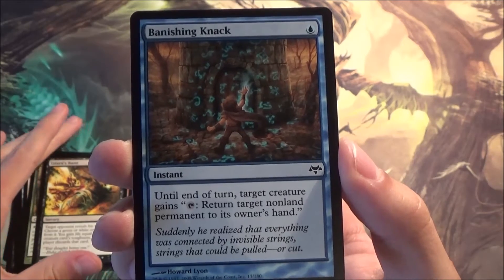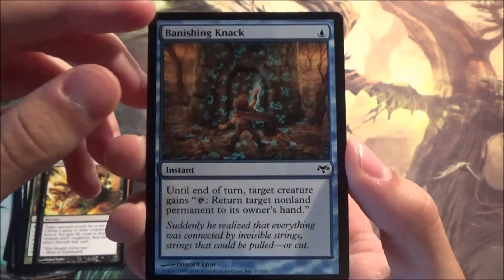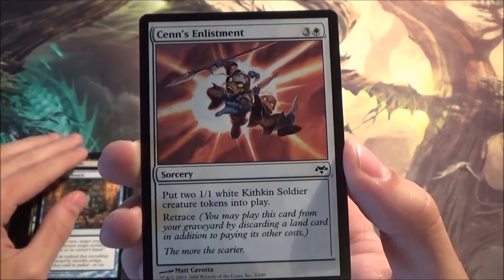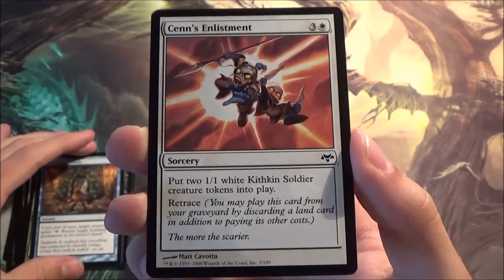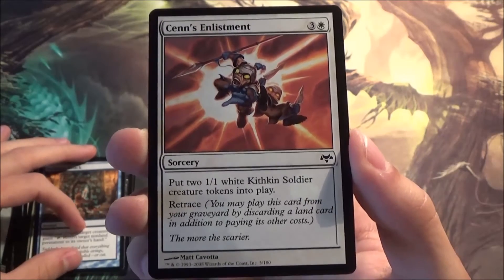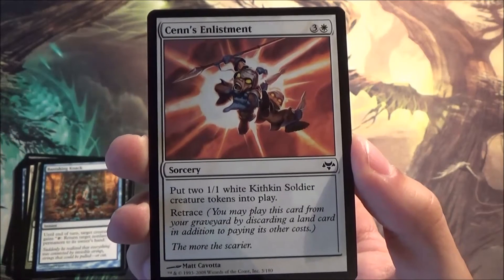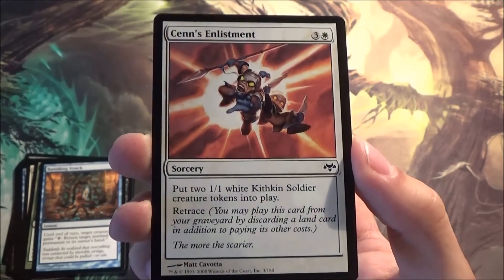Sense Enlistment — retrace was one of the mechanics as well. It lets you play this card again if you discard a land card in addition to its other cost, so you pay four and discard a land card and you can do this effect again. It has the potential of getting a lot of soldiers on the field. Cool, useful card, I like it.